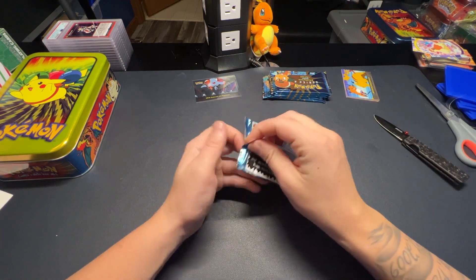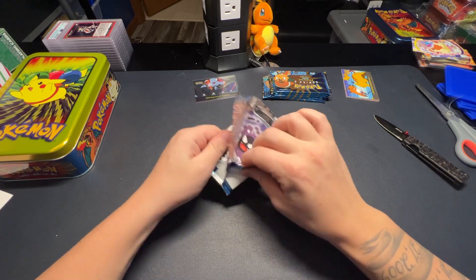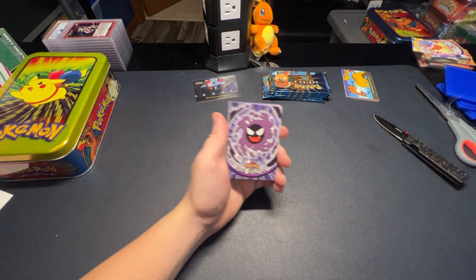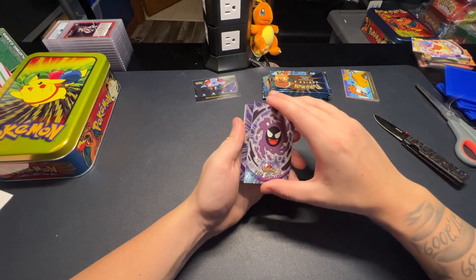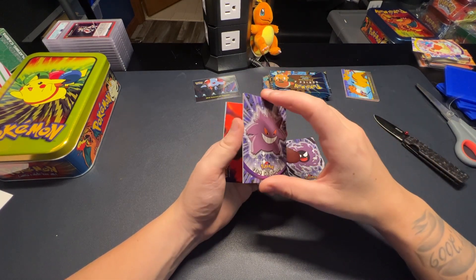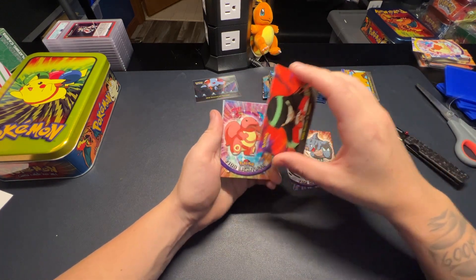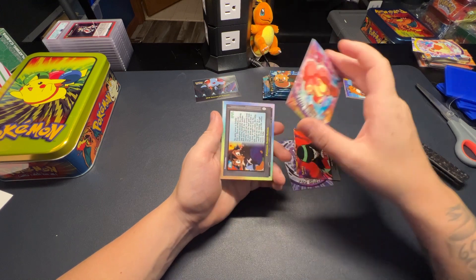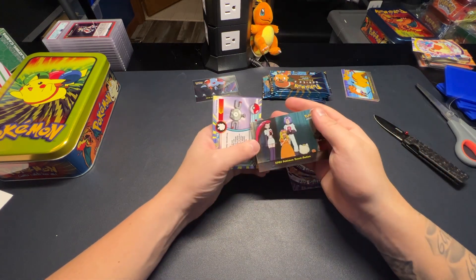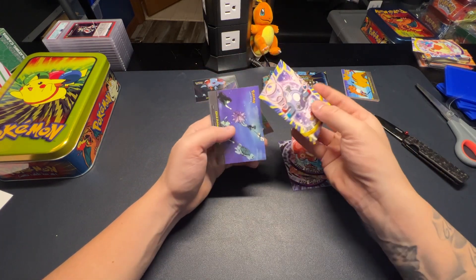I've got that card actually in a PSA 10, the hollo version, which is really cool. The Gastly evolution line - Gengar would be cool in a hollo. There's Gengar, shout out to Gengar. Right on - Haunter versus Kadabra, Lickitung, and I believe our hollo is the Secret or Pokemon Sensation. And a Magnemite.